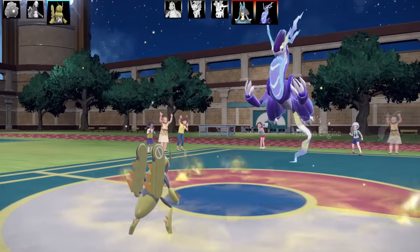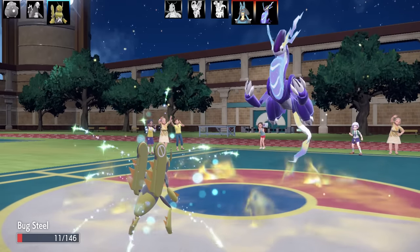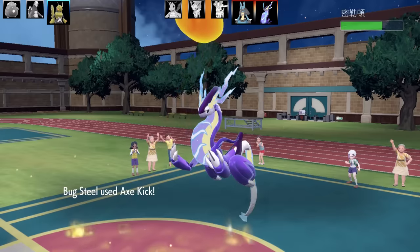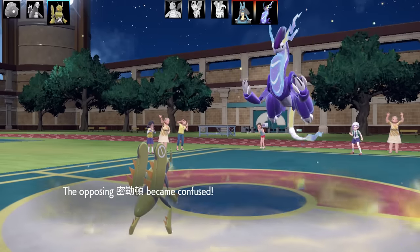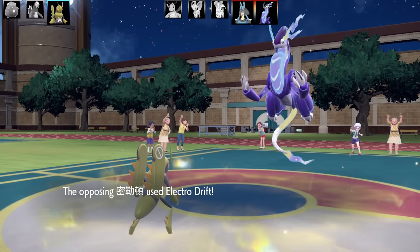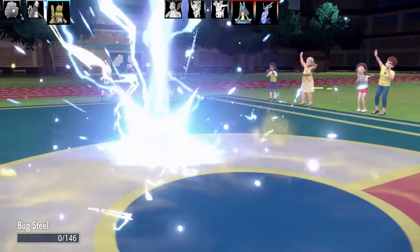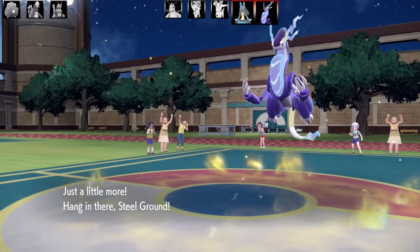Out comes Miraidon. Miraidon is going to get outspent and I'm going to hit it with the Leech Life. This one is Max Speed, Jolly Nature, Max Attack. I've got Axe Kick, Terra Blast Steel with a Metal Coat as the item, Leech Life and Bounce. Tinted Lens is the ability. I get a Confusion on Miraidon — Axe Kick has a 30% chance of Confusion, which is really cool. The only drawback is if you miss it, you take 50% recoil damage. Electro Drift takes out my little Lokix, but it does look very, very metallic.